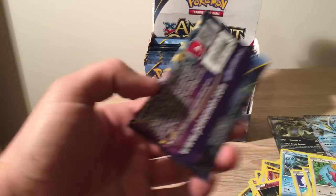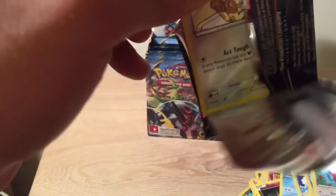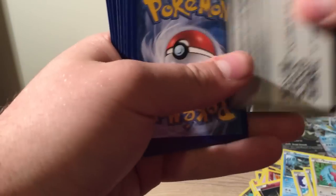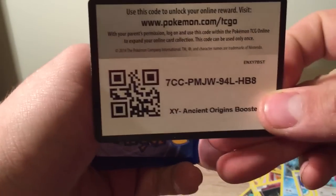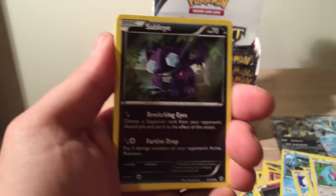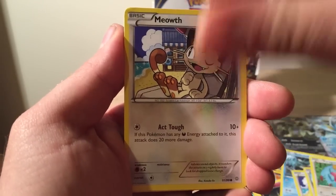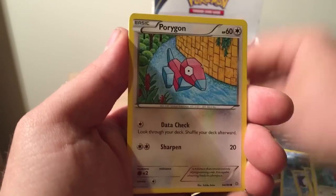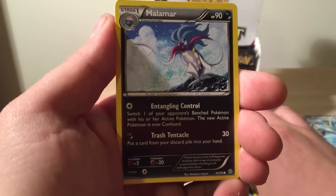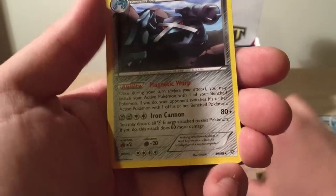I'm not a huge fan of those full art cards, I'd rather just the EX's. Last packet for Part 1, let's see what we've got. Forest of the Giant Plants, Sableye, Mew, Eevee, Porygon, Baltoy, Malamar, Lucky Helmet, and a Metagross.